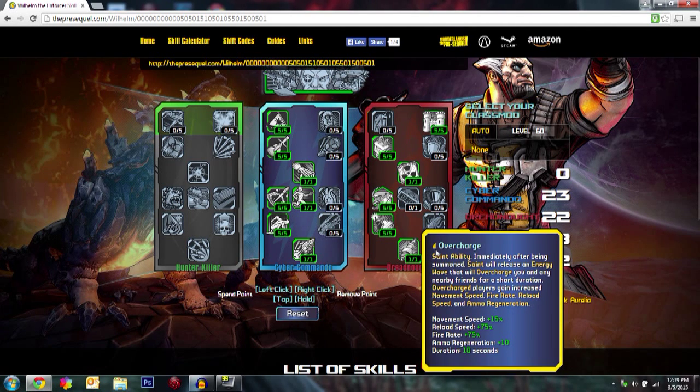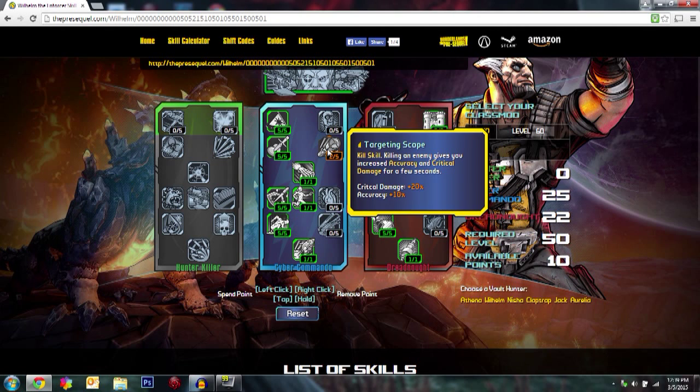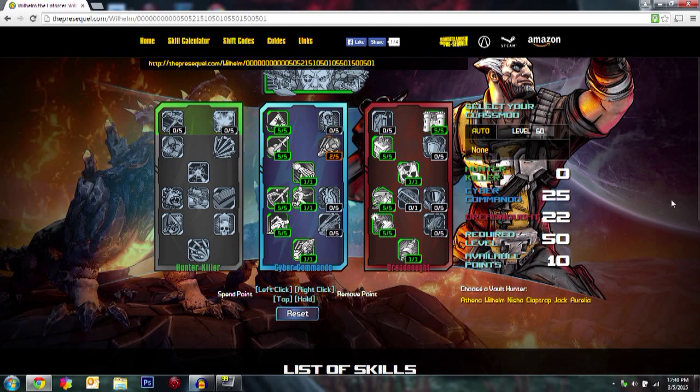Overcharge gives fire rate, movement speed, and ammo regen. Then come over to Targeting Scope — a kill skill that gives increased accuracy and gun and critical damage for a few seconds. The critical damage is really what we're after. We can always increase accuracy and recoil reduction through Badass Rank, which I'll be making a guide on how to correctly assign.